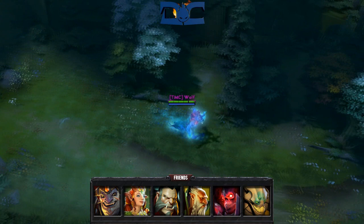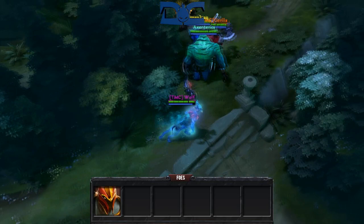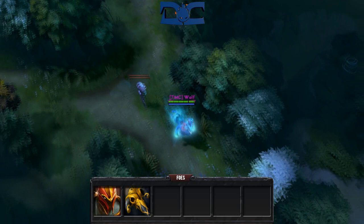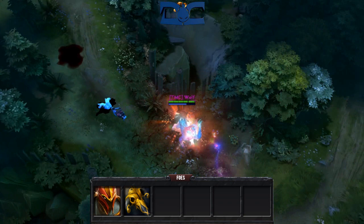Heroes that Leshrac isn't particularly good against are those with high armor, since his early game damage is from Diabolic Edict. Heroes that possess this include Dragon Knight and most agility carries. High agility gain means higher armor, which is coupled with the fact that most agility carries get a BKB, therefore rendering Leshrac useless. Also, silences cripple Leshrac before he can get that BKB, since he's so dependent on his skills and because his spell animations on Lightning Storm and Split Earth are so high. A few heroes that silence him include Death Prophet, Drow Ranger, and Silencer himself.